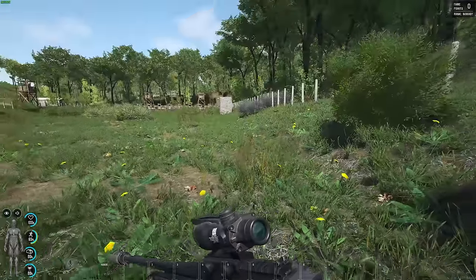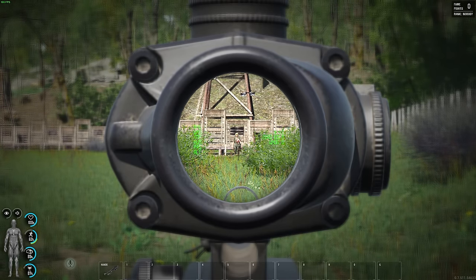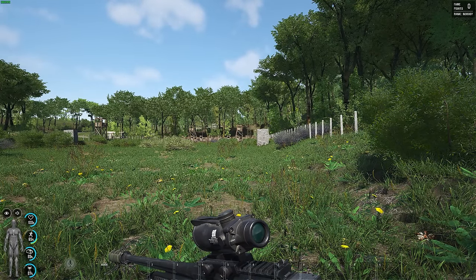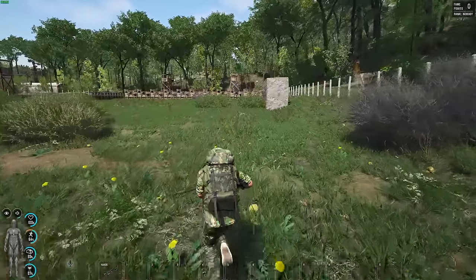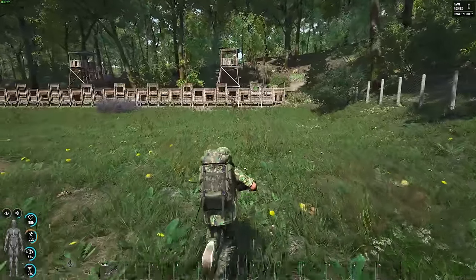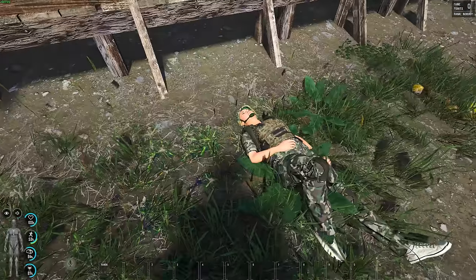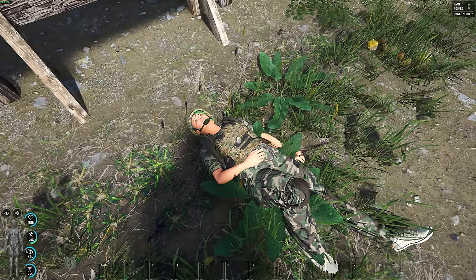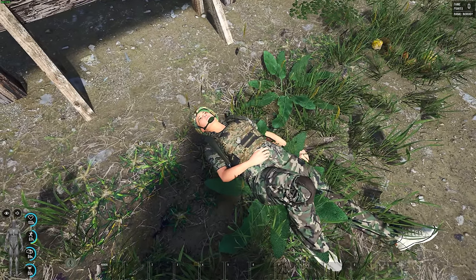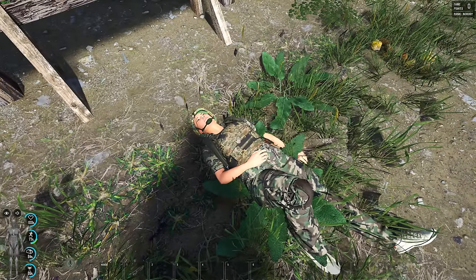At 100 meters with the stab proof vest — the shot took him down to 5% health. He used Phoenix Tears just in time. The stab proof vest is now at 42% durability, so it took more than half the vest's durability with one shot.